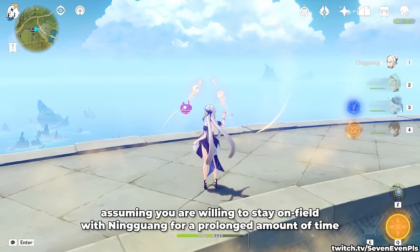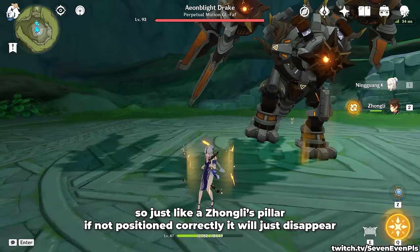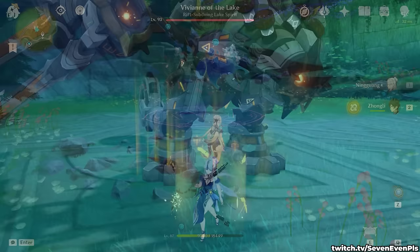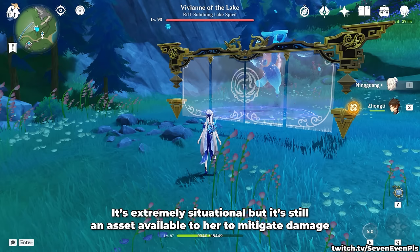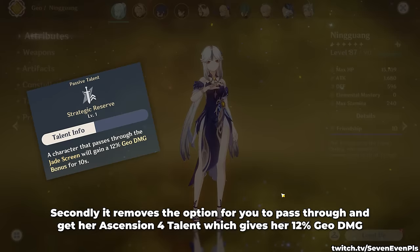Now I want to talk about the elemental skill. It's considered a solid geo construct, so just like Zhongli's pillar, if not positioned correctly it will just disappear — this happens mostly when colliding with big enemies. You don't lose the damage but it leads to a few problems. First, the screen has almost as much HP as Ningguang herself, so it's extremely situational but still an asset available to mitigate damage. Secondly, it removes the option for you to pass through and get her ascension 4 talent, which gives her 12% geo damage.